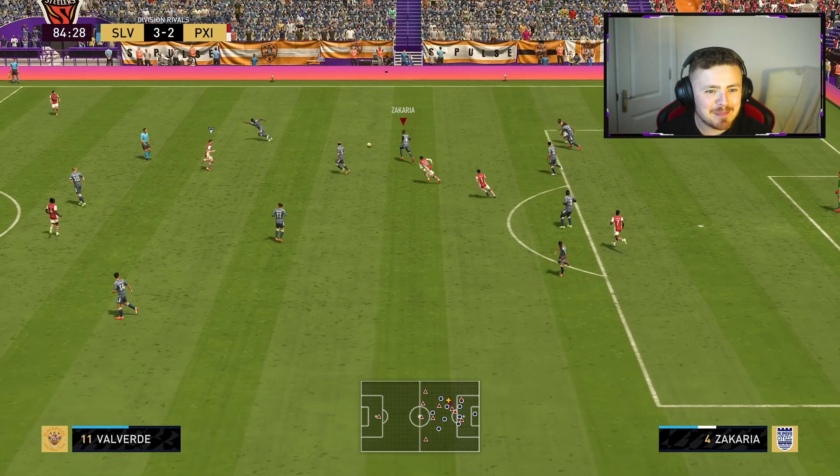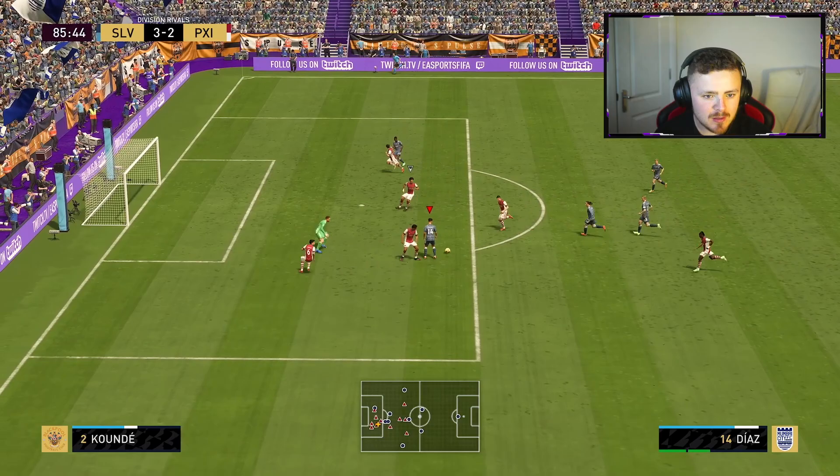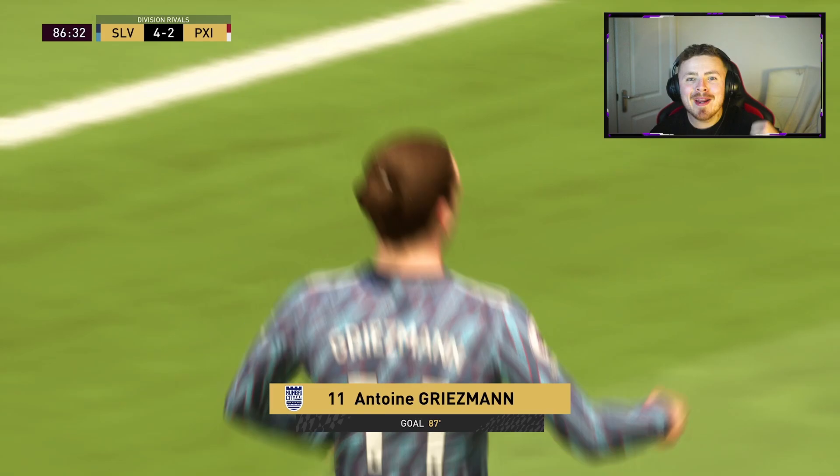Give and go — big beast making a block, love to see it. Truly putting that price tag to work. Diaz through the middle — keeper — oh we've done him. That is an unreal stop from Neuer, honestly. Get that needle out your arm, son — Griezmann! That is GGs in the chat, 4-2. One win away from the promised land, one win away from Division 3.